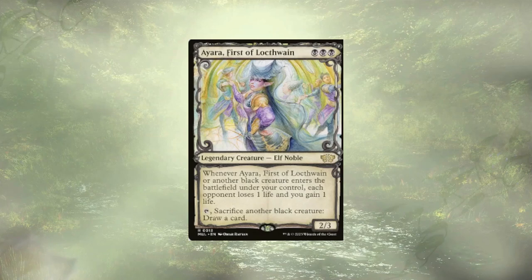With all these token generators, we definitely need some sack outlets to generate value in the form of damage and card draw. We'll start off with Ayara, First of Locthwain. She's here doing double work — whenever she or another black creature enters the battlefield under our control, each opponent loses a life and we gain a life. We have a lot of repeated token generators, and aside from the Awakening Zone Eldrazi spawn, all of them are black — the pests are black, the skeletons are black. We're going to be pinging for a lot of damage, and I can tap her to sacrifice a black creature to draw a card.